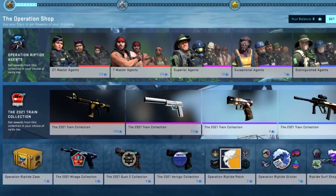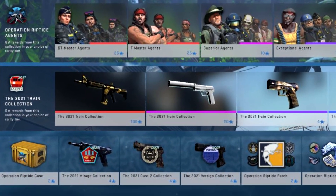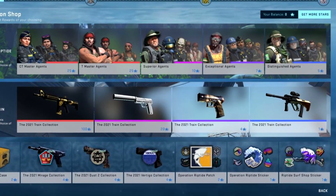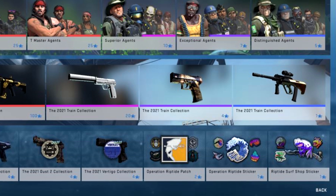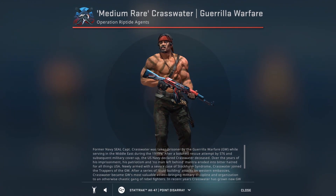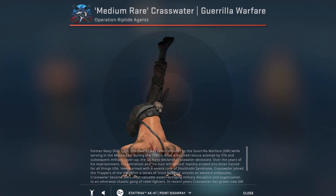Now that we've covered the train collection, the three new 2021 collections, and the Riptide case, in today's video we're going to talk about the Riptide patches, Operation Riptide stickers, and Surfshop stickers, and all of the agents, and how they look from an investing standpoint.